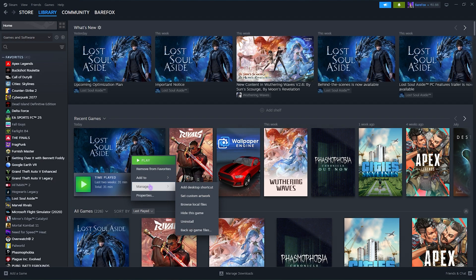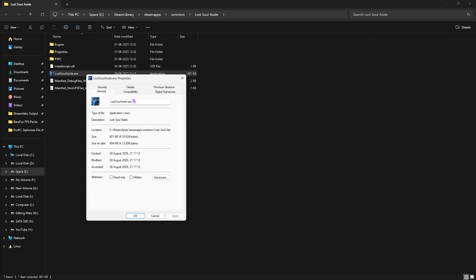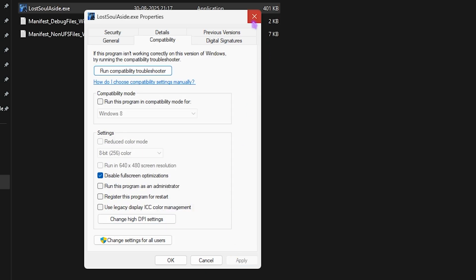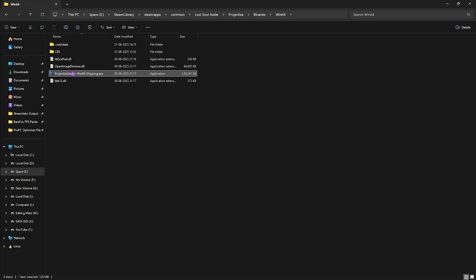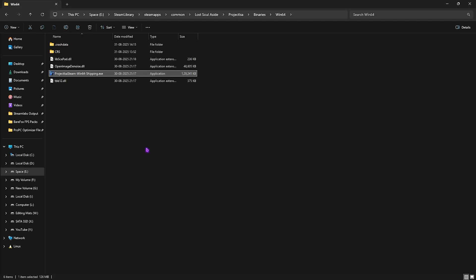Next step is Compatibility Settings. Open Steam, right-click your game, head to Manage, and click Browse Local Files. Right-click LostSoulAside.exe, go to Properties, click Compatibility, and select Disable Full Screen Optimizations. Click Change High DPI Settings, select the override option, and click OK and Apply. Do the same for the ProjectLSA > Binaries > Win64 > ProjectLSA-Steam-Win64-Shipping.exe. This will reduce unwanted input latency, especially if you plan to use frame generation.